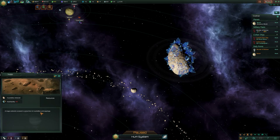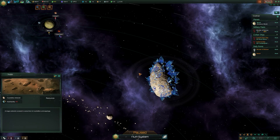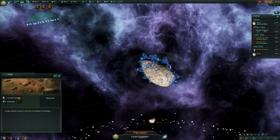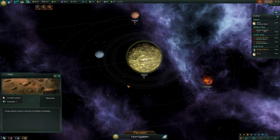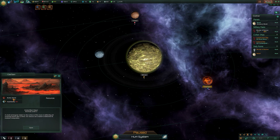Next is a crystalline entity - a crystalline asteroid, a large asteroid covered in some kind of crystalline outcroppings. Again it's in its own category of planets and you can't typically inhabit them - habitability is zero.